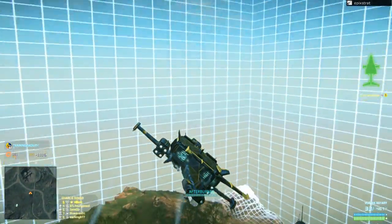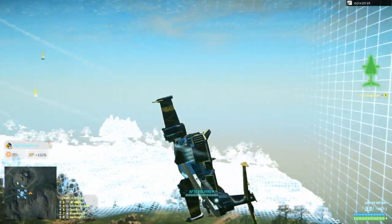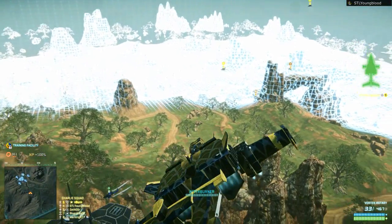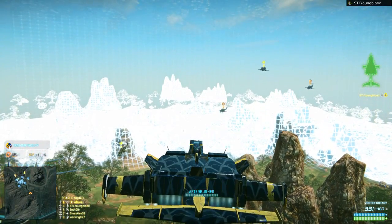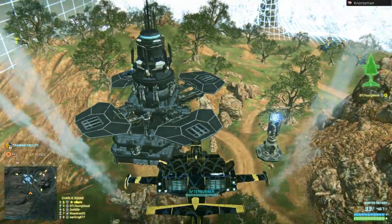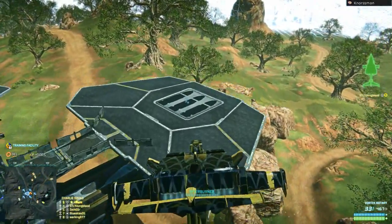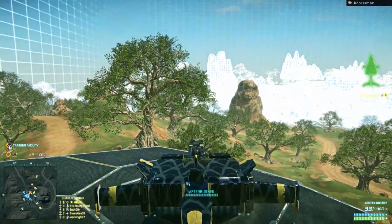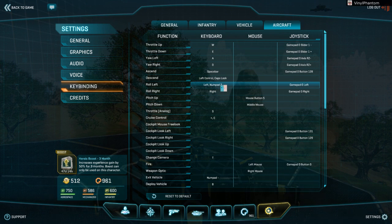Quick question — having played on the test server, do you see anything replacing afterburner as the go-to for dogfighting? Probably not. Coyotes might be helpful. The initial release of the new weapons were really overpowered, especially the gatling guns, but when they got nerfed they're about in line with the weapons we already have — it's like having a second nose gun, and we don't really need that. It's pretty good at long range though; it spreads out more, easier to hit things. You could always run an air hammer and a rotary.